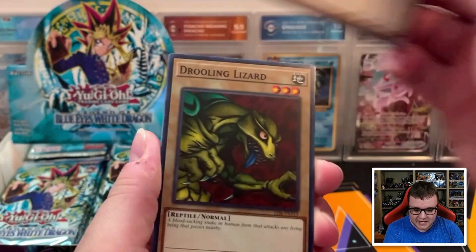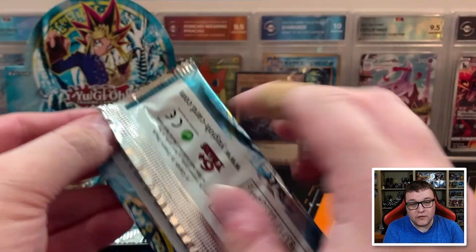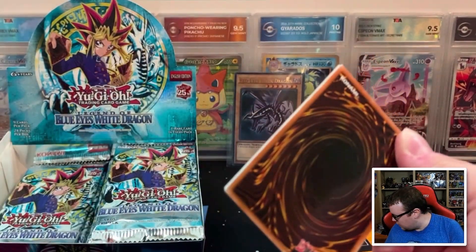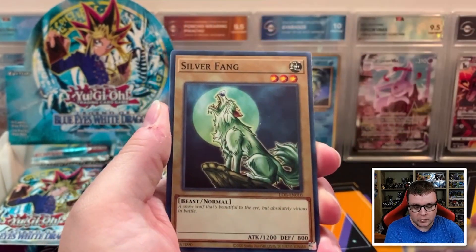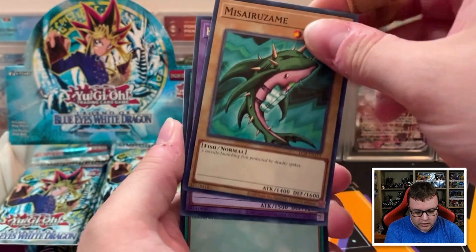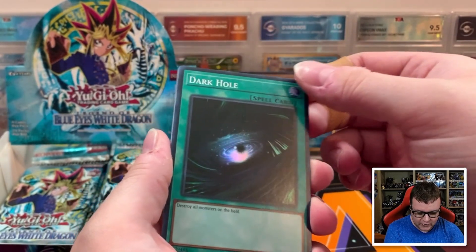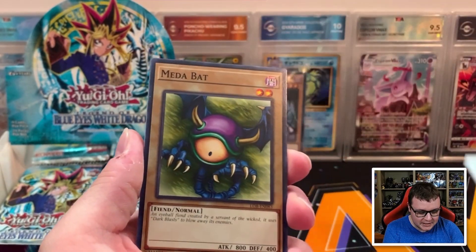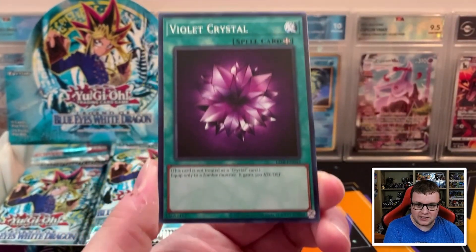Then we have the Furious Sea King, Drooling Lizard, Steel Ogre Grotto Number 1, and Wasteland. If you plan on picking up any of these 25th Anniversary Booster Boxes, whether it's for Legend of Blue Eyes or another set, let me know in the comments what you plan on getting. We have Carbonala Warrior, then Dark Hole — very nice. We got Metabat, Mountain, and Violet Crystal as well.